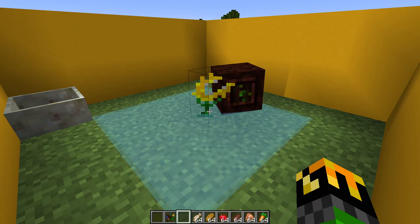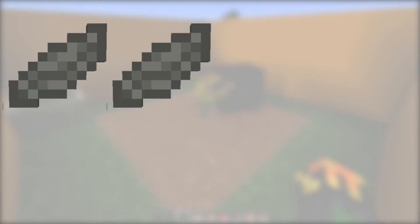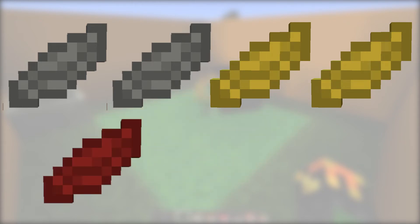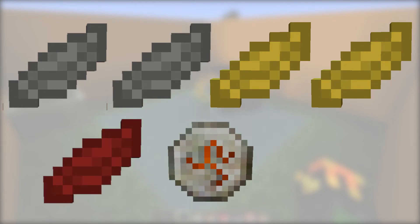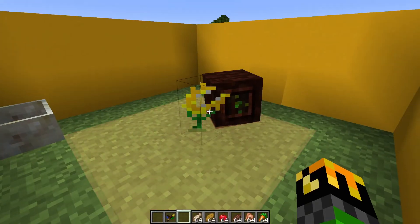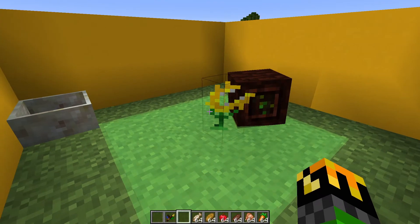The Gourmaryllis generates mana from food. To make it, you will need 2 light gray petals or mushrooms, 2 yellow petals or mushrooms, 1 red petal or mushroom, 1 rune of fire, and 1 rune of summer into a petal apothecary. This flower will generate mana based off the hunger values of food.